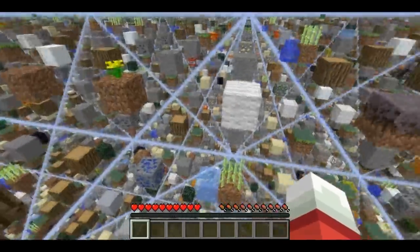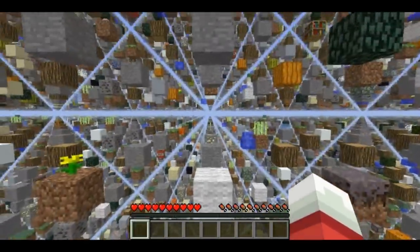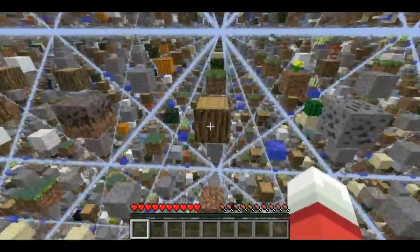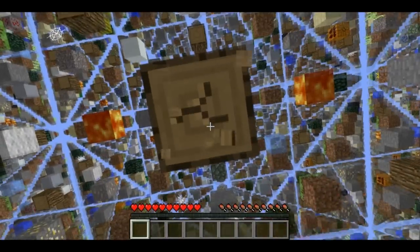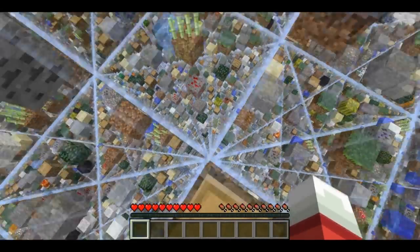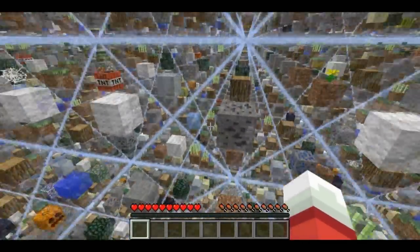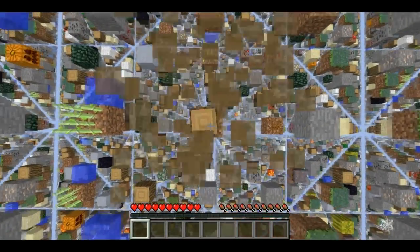You can download the map from the video description. In this video I'm actually going to show you the basics to survive. I'm going to show you how to build a cobblestone generator, and that's what you really need to get going in this map, because until you have one you have to jump from block to block, and it's really hard to gain any altitude.